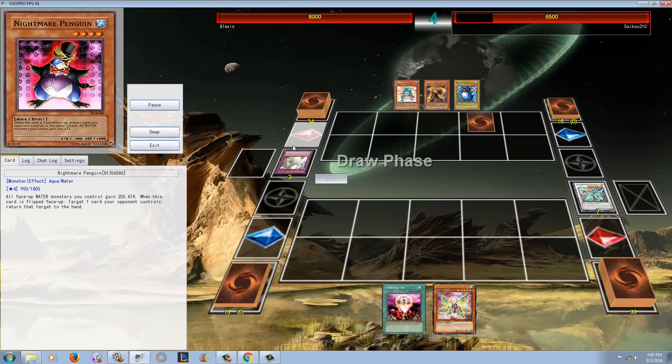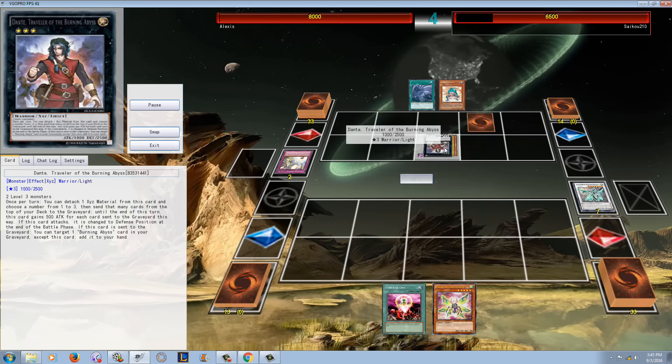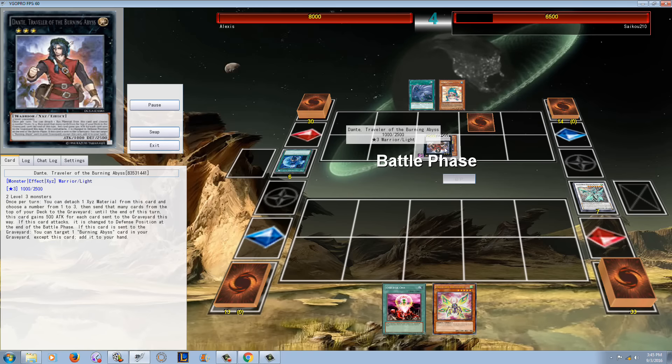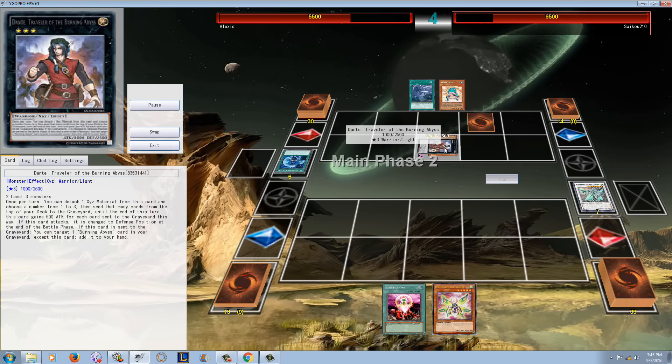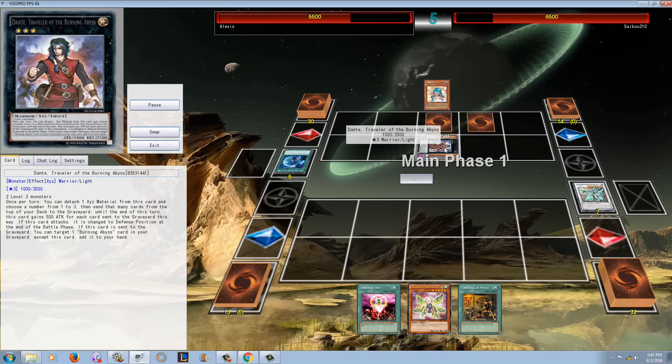He tries to go into Clear Wing, but that gets hit with Solemn. And now he's basically getting wrecked. I like how he has that normal summon of Bolt Penguin, and then he's going to go into Dante — everyone's favorite friend who didn't get limited. He's going to go ahead and attack.